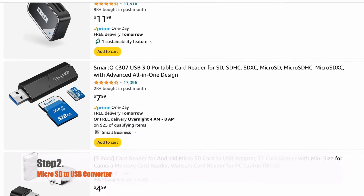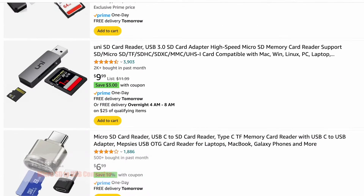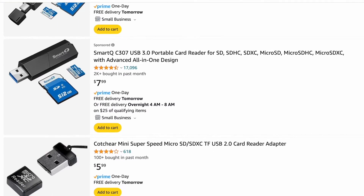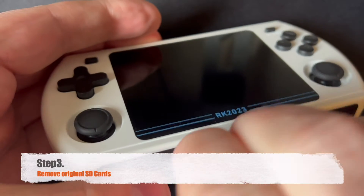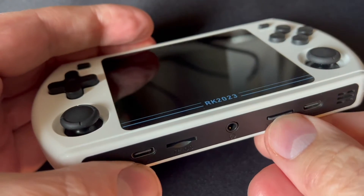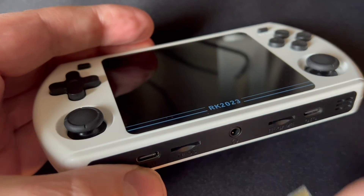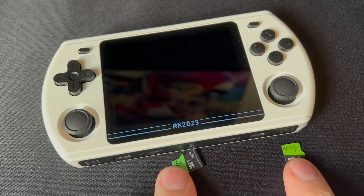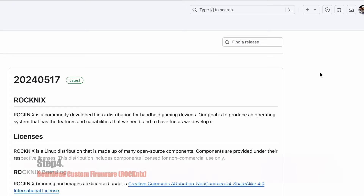Step 2. If you don't have one while you're shopping, make sure to pick up a USB to micro SD converter. These devices are inexpensive and essential for connecting your SD cards to your PC. Step 3. Carefully remove any SD cards currently inserted into your Powkiddy 2023 and set them aside. It's important to remember which card was in the left slot and which one was in the right, as these will serve as your backups if anything goes wrong during the process.